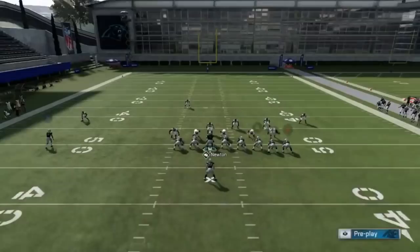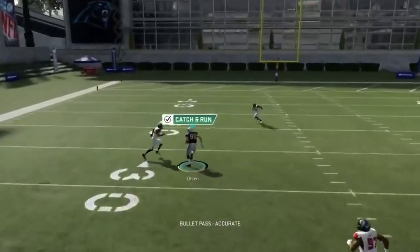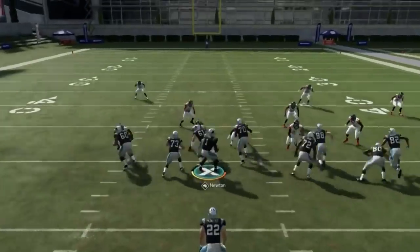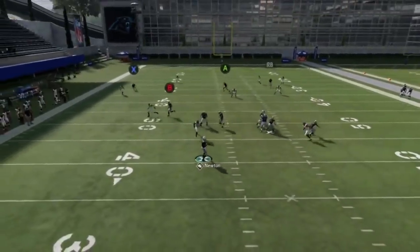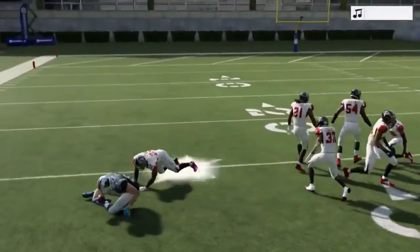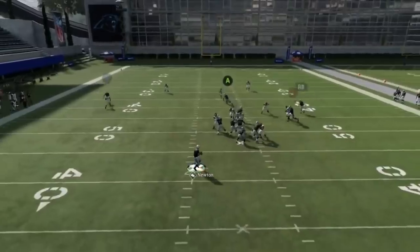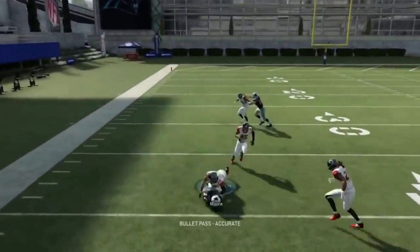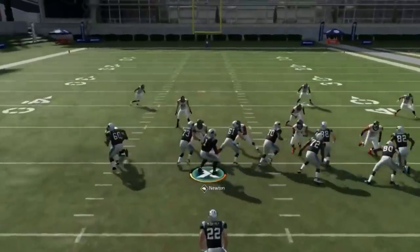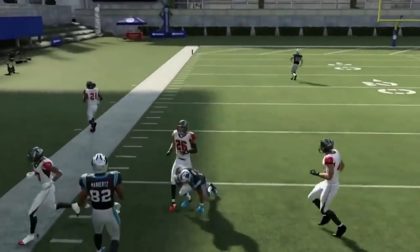Next up, we've got the PA Seam. All I'm going to do is drag the B route — now I've got a high-low with the A and B routes. A lot of times the B route will pull coverage down, making the A route wide open. The comeback route is going to be your most consistent play, and the tight end will be up there as well. The RB route is going to pull coverage quite a bit. Against man coverage, that comeback route is going to be the beater.